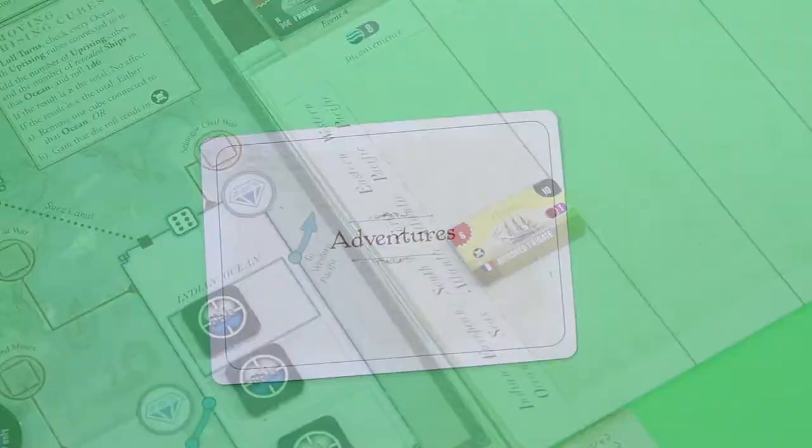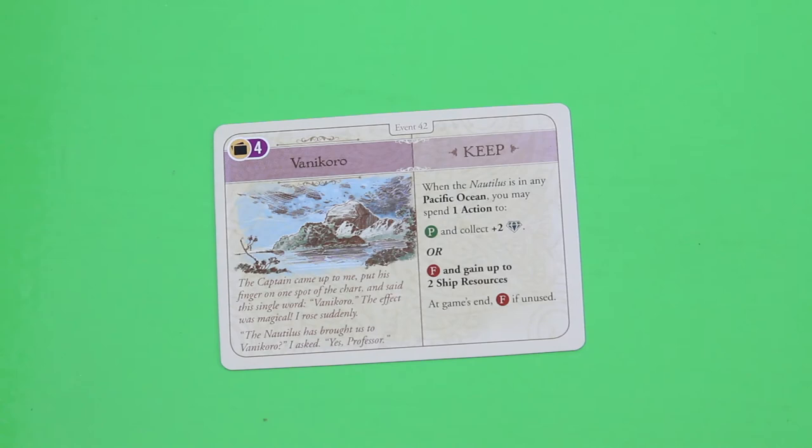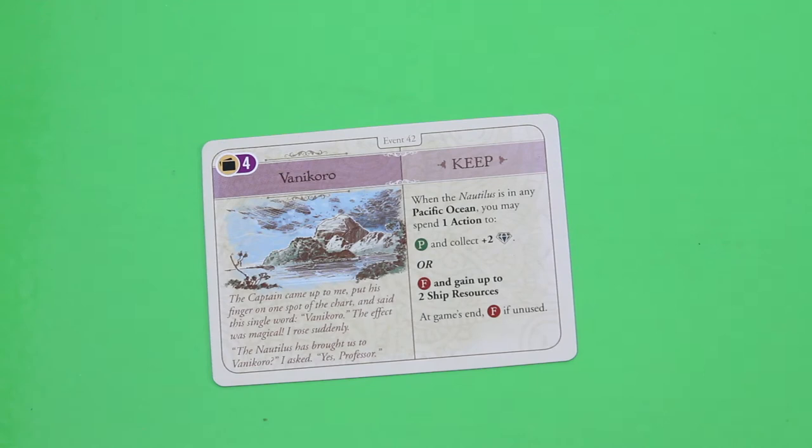Let's see the next adventure card — it's a keep card: Vanikoro. When the Nautilus is in any Pacific Ocean you may spend one action to pass and collect two treasures, or fail and gain up to two ship resources. If you are not using it, it's a fail. What a great card! We definitely have to go to some of those Pacific Oceans. If we pass we also gain five victory points for our science missions.